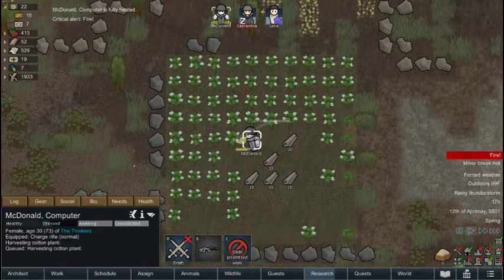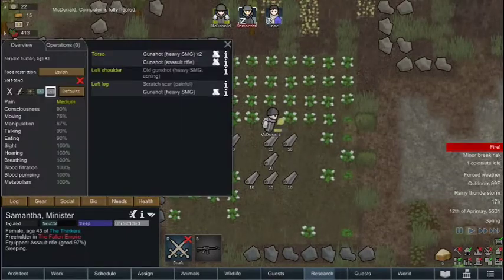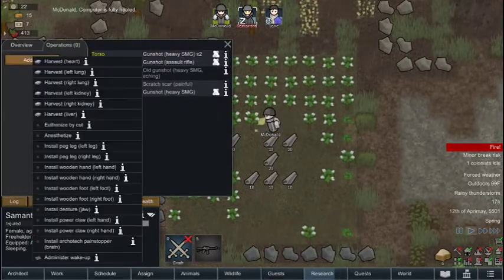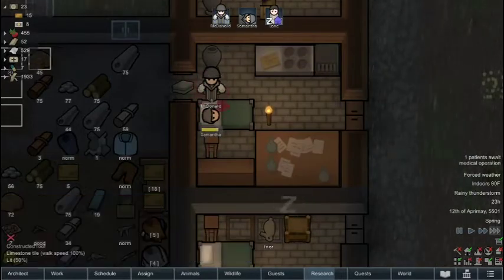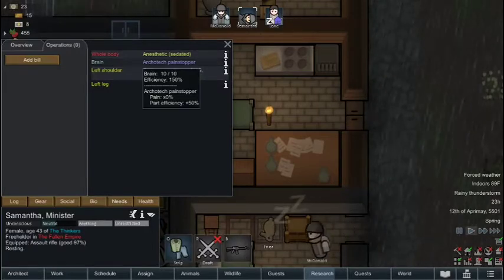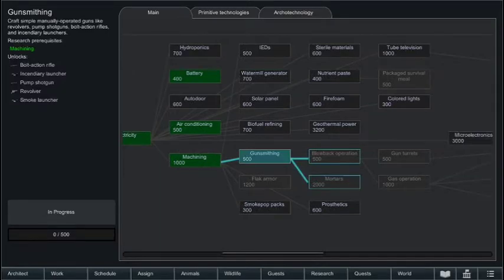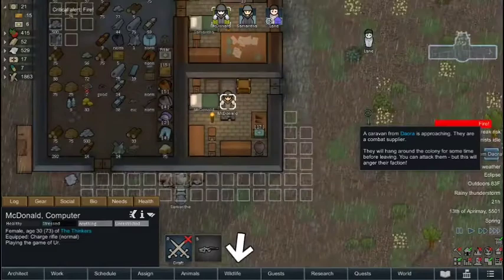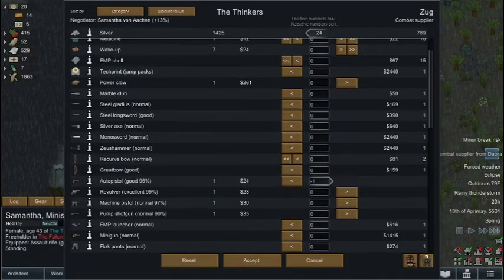Now that McDonald is fully healed, she has the highest chance of succeeding at surgery. So we're going to do an operation on Samantha to give her an Architect Pain Stopper. Now that the room is fully clean and we have light, we have a very high chance of succeeding. Samantha now has the Architect Pain Stopper. And Samantha figured out how to make a machining table. We're going to have Samantha head straight towards microelectronics and research that. A combat supplier just showed up, so they will buy our auto pistol, our revolver, and our machine pistol, as well as our pump shotgun.